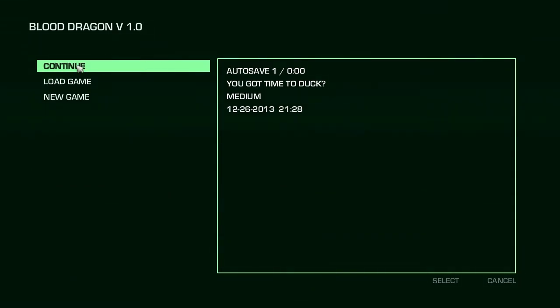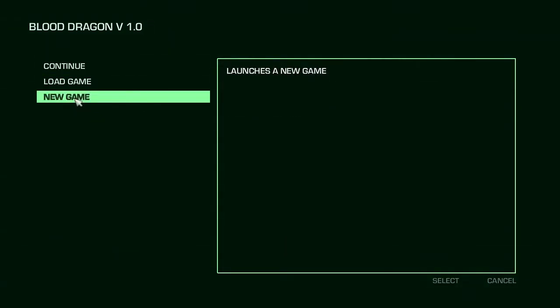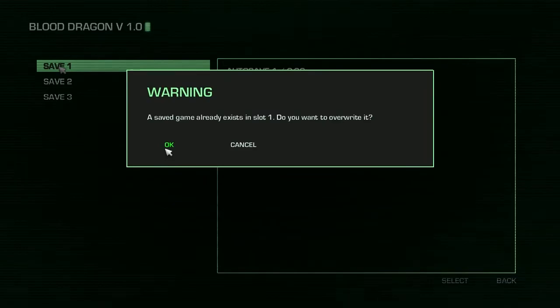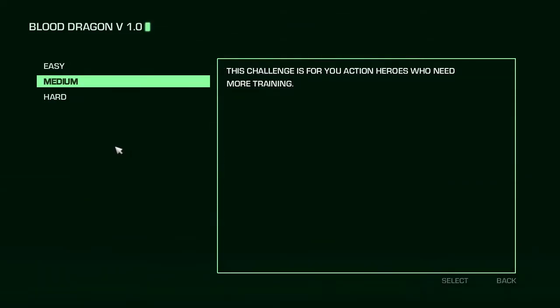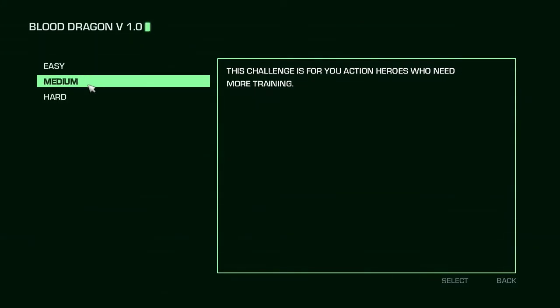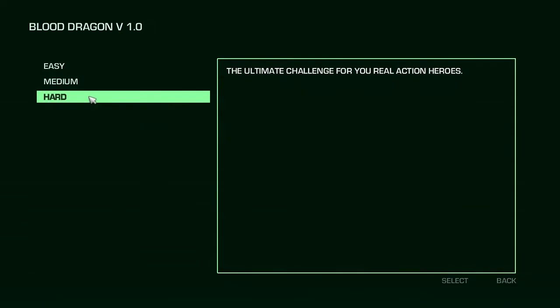So we'll go to Campaign. Continue is pretty much just the tutorial area, just to test the recording and stuff. So we'll go to New Game. Overwrite Save 1, because I don't care about it. Definitely not going easy. Do I want to deal with hard? Screw it, we're going hard.